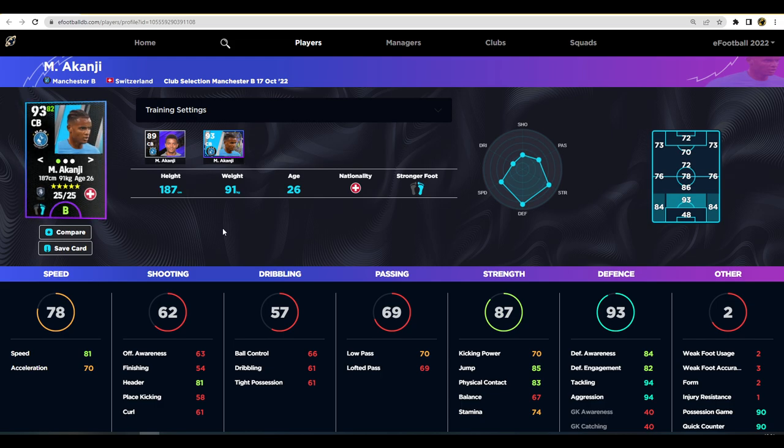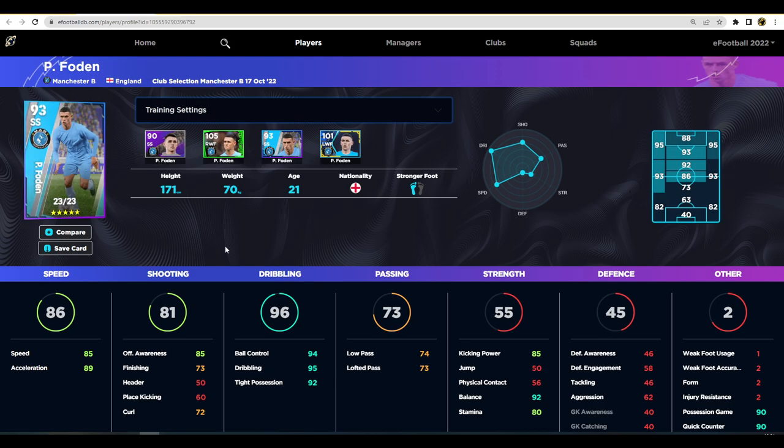Moving on to Foden — he's got excellent stats. Speed, acceleration, offensive awareness, and dribbling are all you really need for a winger. I would play Foden on the left wing. You could play him as a second striker, but his passing isn't good enough unless you really boost it — and then your dribbling stats like ball control, dribbling, and tight possession will suffer, and speed and acceleration will only be around 84 and 86.